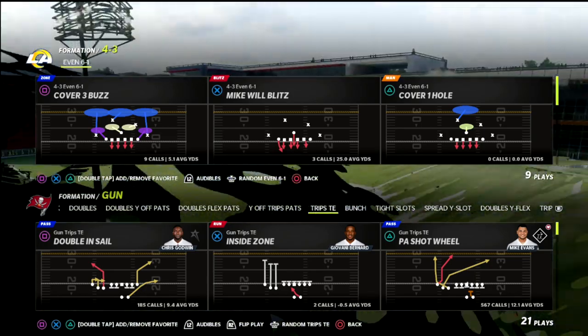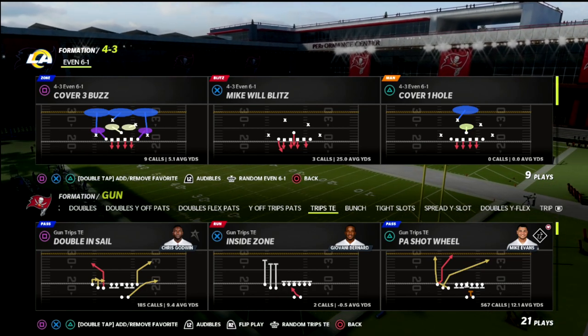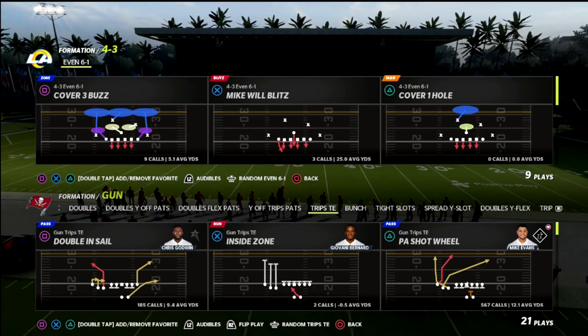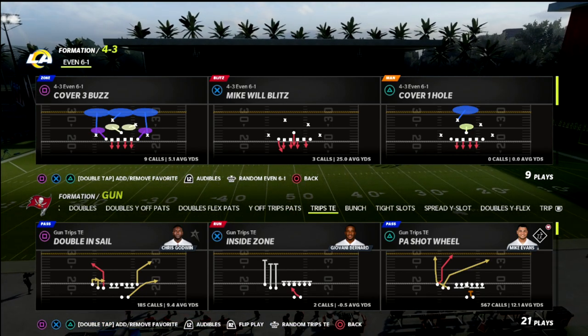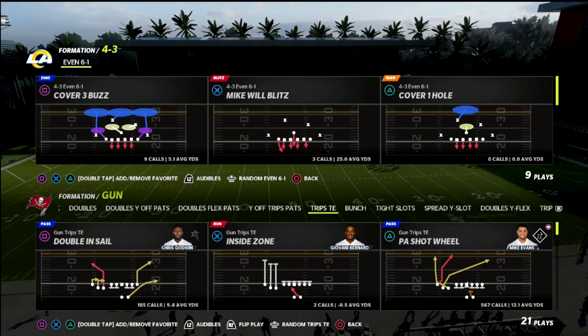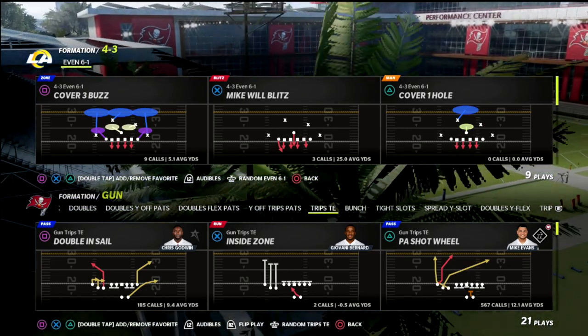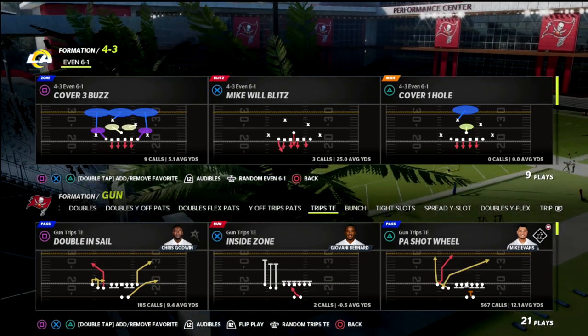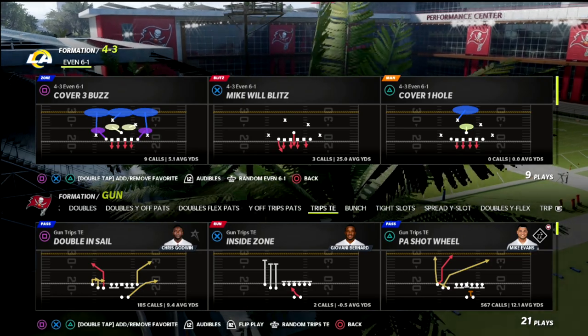I actually put out an e-book on the 4-3 Even 6-1, which if you haven't picked that up yet, you can get that in my Patreon membership, showing you how to use the defense, how to use the pressure, and how to adjust out of it based on tendency. It's a really good defense. It applies really good pressure, and it forces the opponent — it actually takes the ability to dictate on the defensive side of the ball, which you really haven't had much of this year.